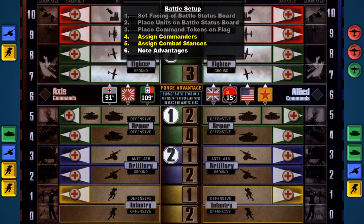In step four of battle setup, players assign commanders. When multiple nations are involved in a battle, only one player can represent them as commander. The commander makes all battle decisions, rolls all dice for the conflict, decides which nation claims the territory if that side wins, and which nation receives medals. If there's a disagreement, settle it by assigning command based on turn order rank. Once commanders are decided, it's time to assign combat stances.